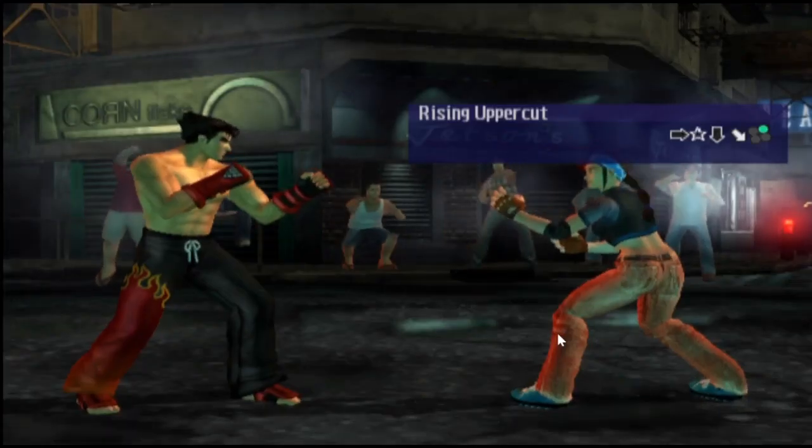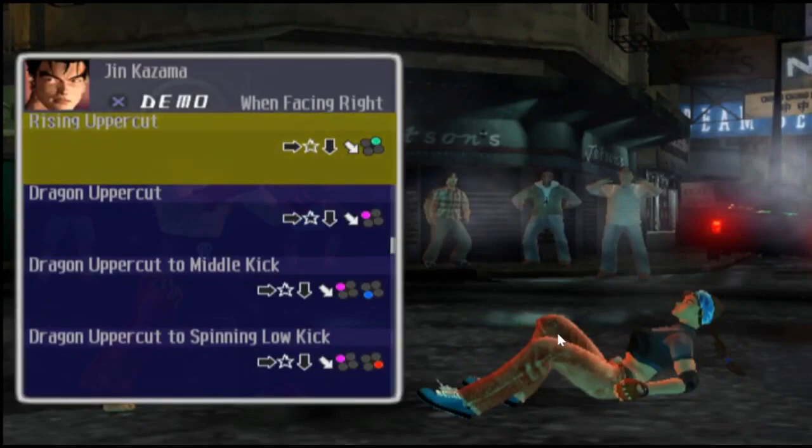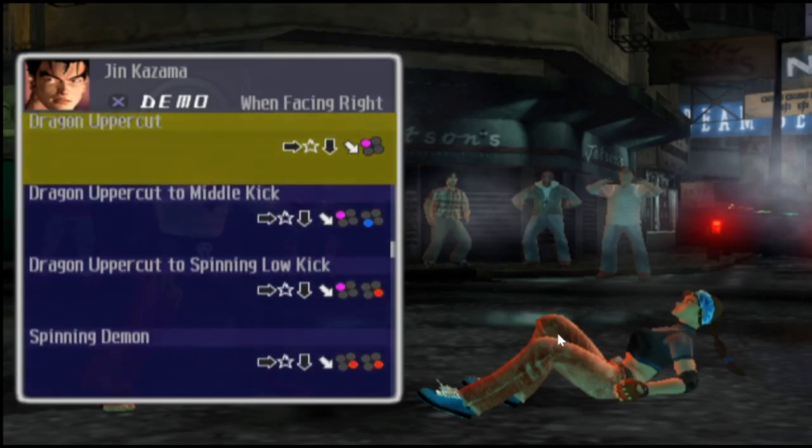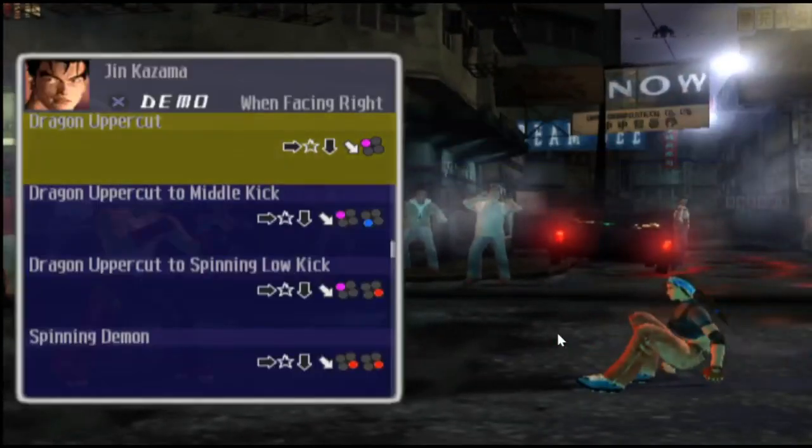Rising Uppercut — obviously another move that I love and do so much in the game, because he's got Mishima's style karate. Jin learned Mishima karate, which was traditional karate. Dragon Uppercut — another variation of that uppercut move.